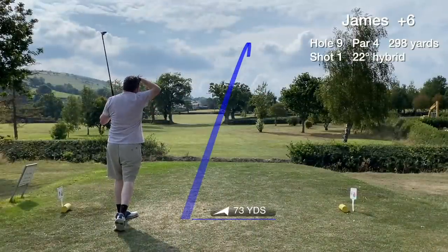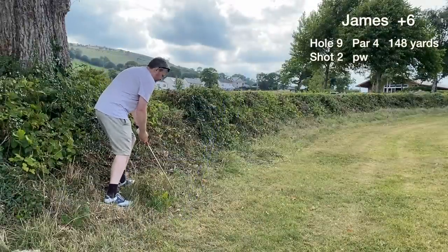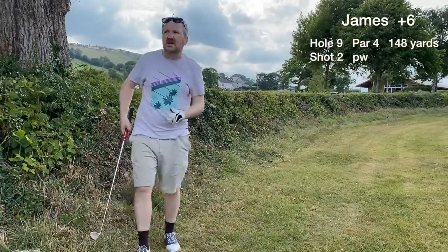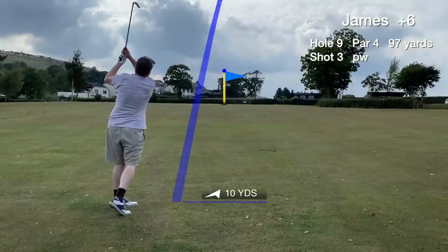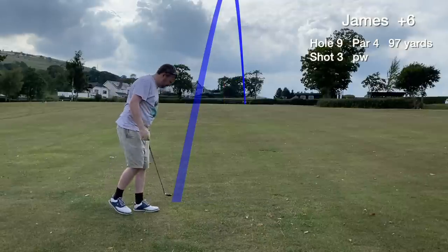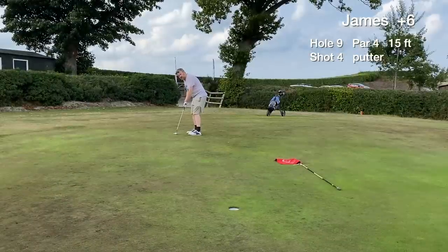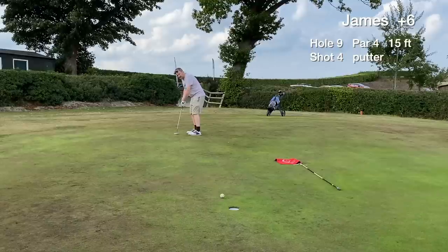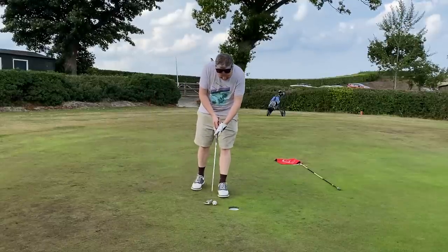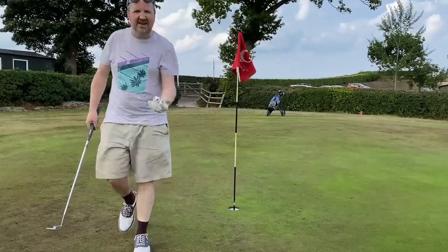Hole nine is a par four. Trying to hit between the two trees but we don't get the draw and it goes right — still in play just about. I can't believe I found it, just to the right of the hedge. A stab back into the fairway, then the third shot is a pitching wedge around 100 yards — can't go long, no room behind the green. On the green in three. We have a 15 footer for par, slightly downhill — hit it too hard and it gulches. Tap in for an unlikely bogey.